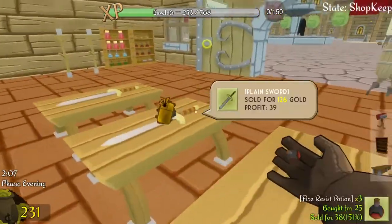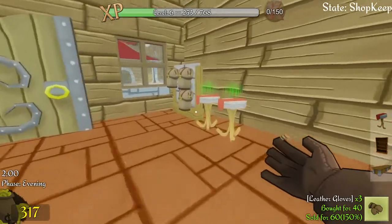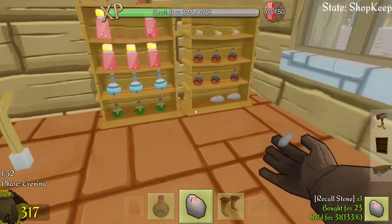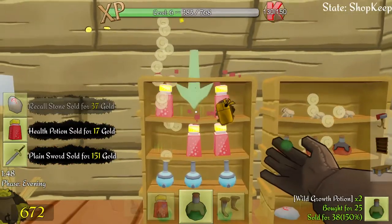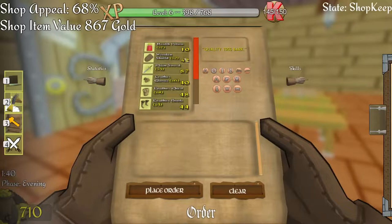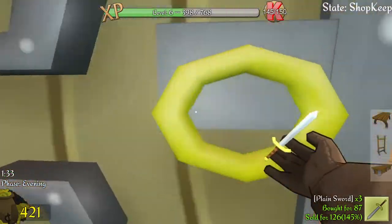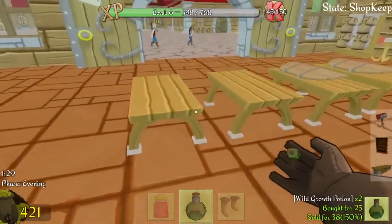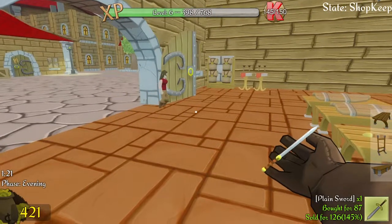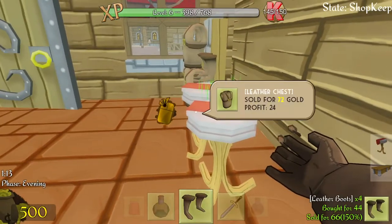There we go. Have I got a shield? Yes I do. And a chestplate, and I even have some moons! And a recall stone! I am now out of recall stones! Did I get more swords in that delivery? Yes, good. Chestplates - those fly off the shelves.